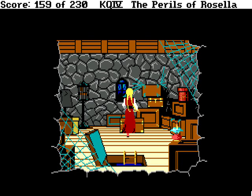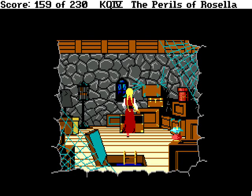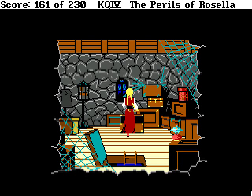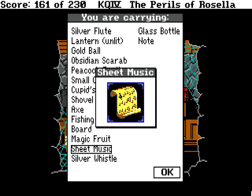Now we've found the chest! Is Pandora's box in it? You peek into the open chest and find... an old set of sheet music. You take the sheet music and carry it with you. Sheet music? All this trouble for some sheet music — couldn't we have just gone to a music store or something? Just some notes without context, or bars for that matter.